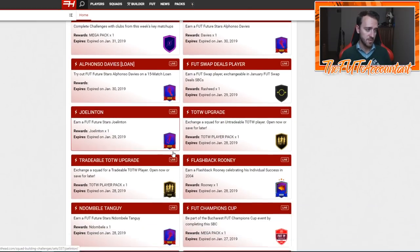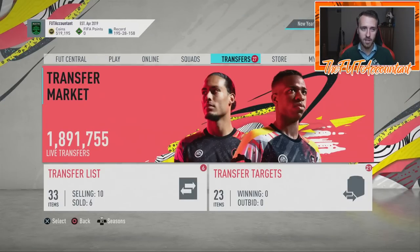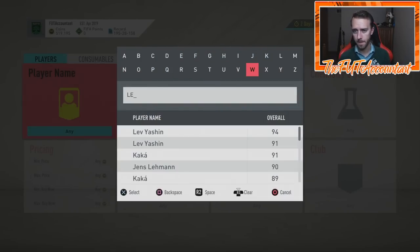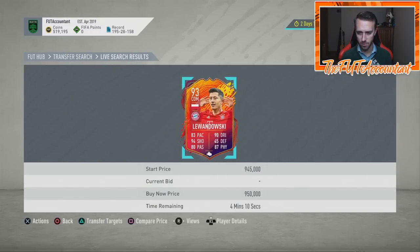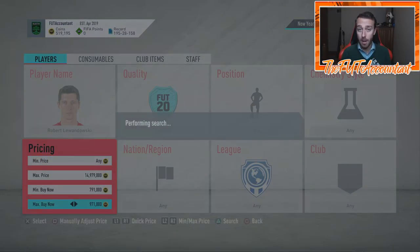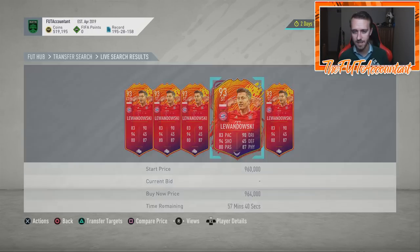We get a lot of SBCs during this promo, so there's a ton of possibility and hype. EA will probably update a loading screen today and we get a new Team of the Week as well. Lewandowski is around 950-960k right now — if he gets upgraded does he go over a mil? Possibly. But with the new promo coming out, probably not. If you want the safe route, sell your Lewandowski tomorrow morning before TOTW.